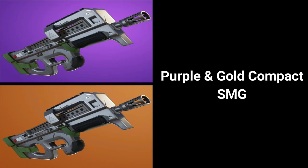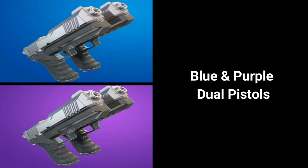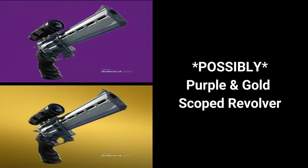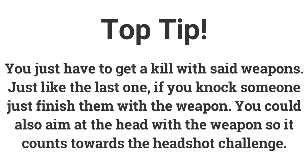Valid weapons include: purple and gold compact SMG; gray and green pistol; blue and purple suppressed pistol; blue and purple dual pistols; purple and gold hand cannon; possibly purple and gold scoped revolver; purple and gold heavy sniper rifle; and purple and gold suppressed sniper rifle. This one is straightforward — you just have to get a kill with the said weapon. If you're finding it hard, play duos or squads, knock someone, and finish them off with the weapon you need while aiming at the head for the headshot challenge.